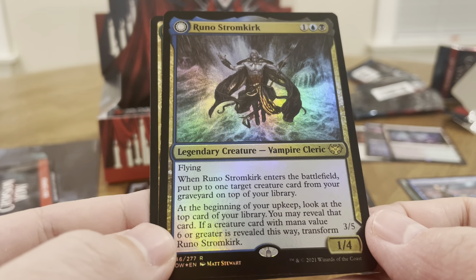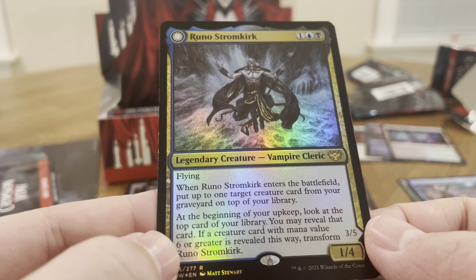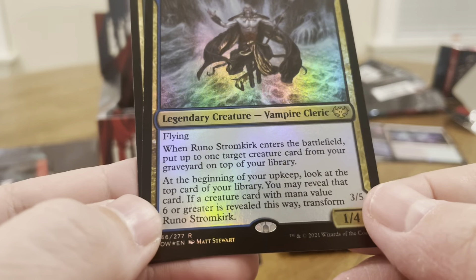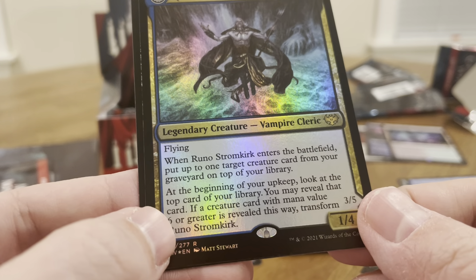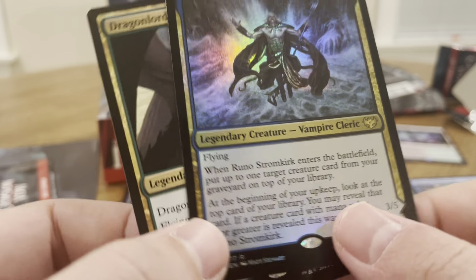Three mana for a 1/4 flying. When it enters the battlefield, put one target creature from the graveyard on top of your library. At the beginning of your upkeep, look at the top card of your library. You may reveal that card — if it's a creature with mana value six or greater revealed this way, transform Runa Stormkirk.